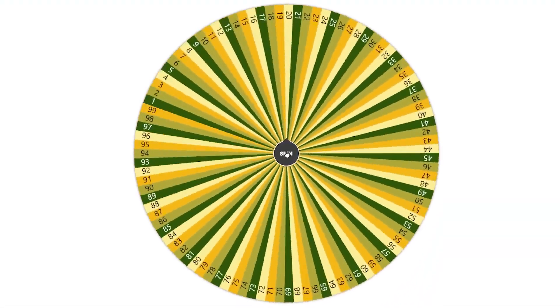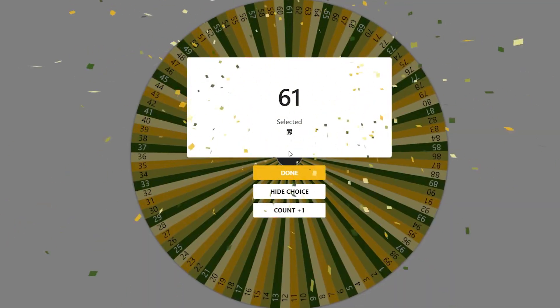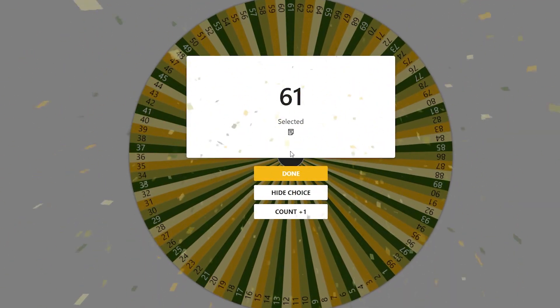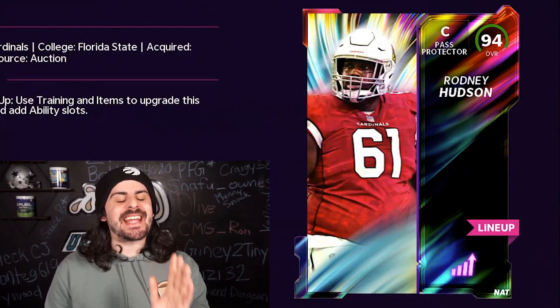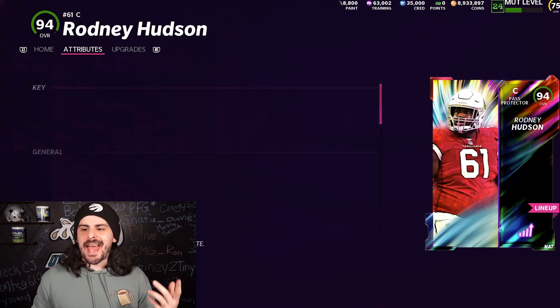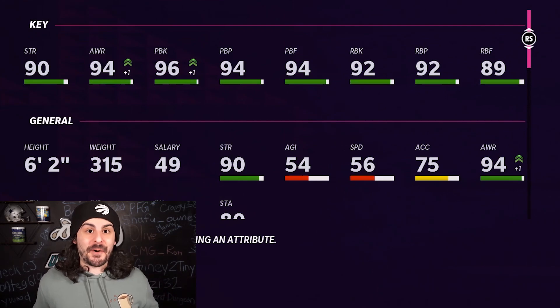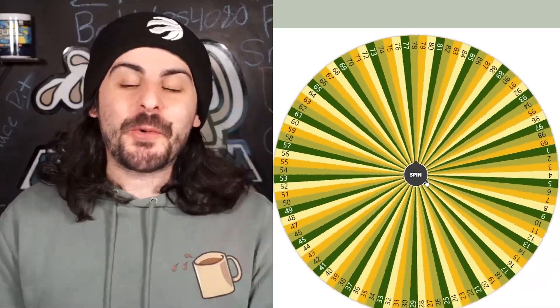This is the 7th spin of the wheel, and it's going to be number 61 — that's probably going to be O-line. Rodney Hudson will be our center at number 61. He's a 94 overall and has a Redux and an LTD, so we're using this card for our team.